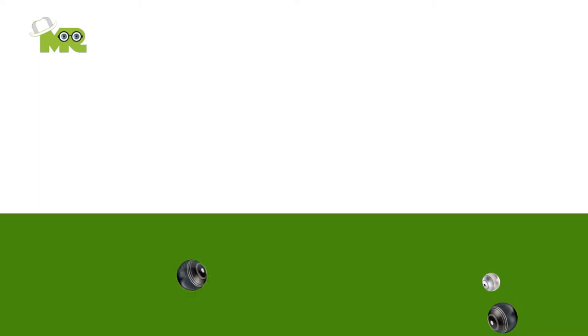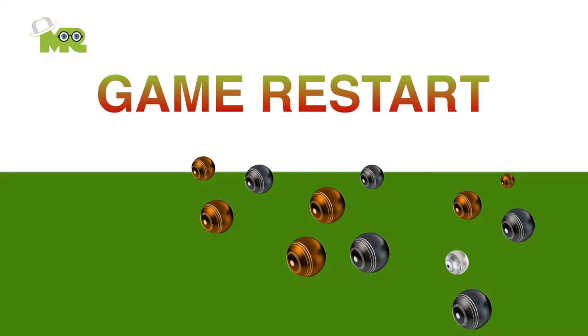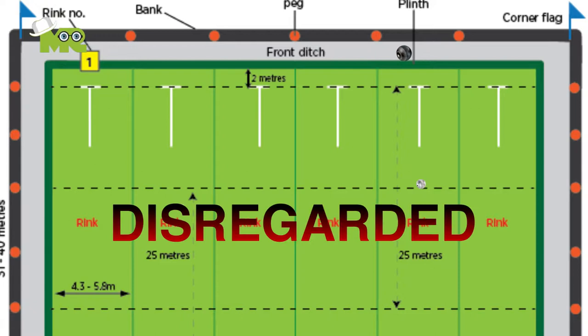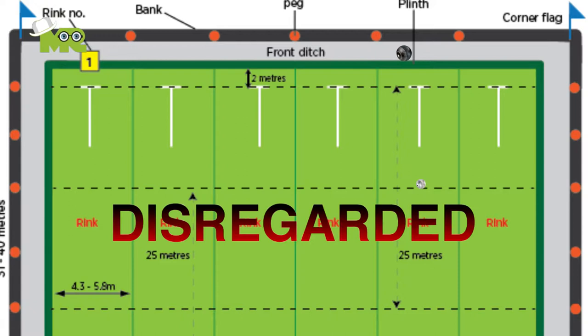11. Once the round of 21 bowls ends, the game starts from the opposite direction. 12. The bowls which fall in the ditch when the player bowls are discarded, irrespective of how close they are to the jack. 13. There is an exception if the ball touches the jack before going into the ditch — in that case, they're considered legal.